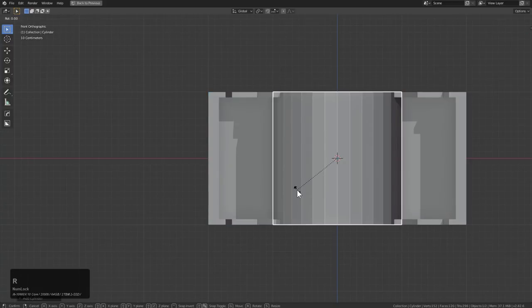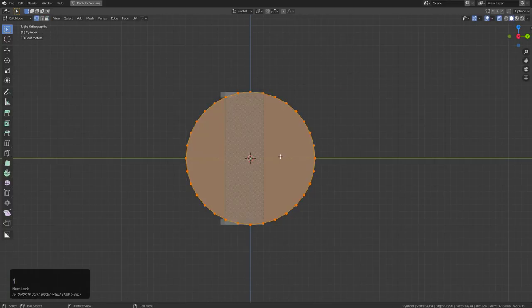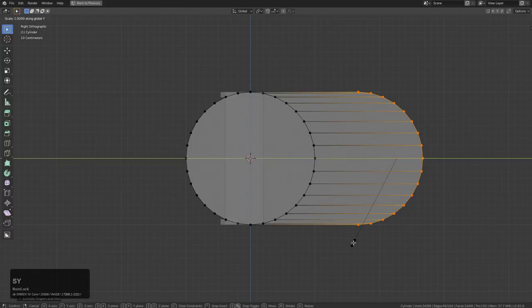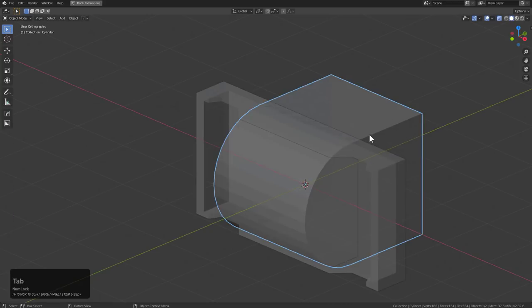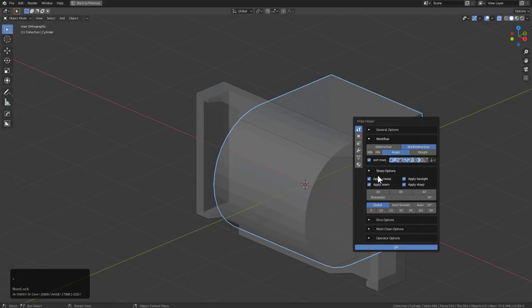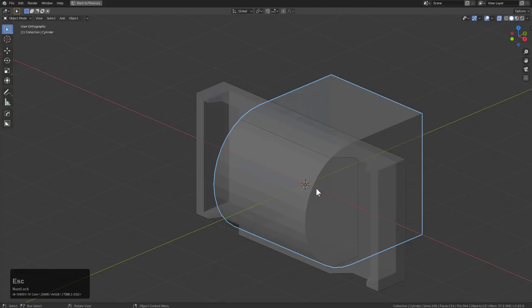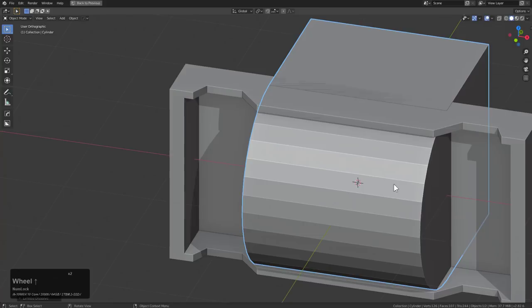Shift A — bring in a cylinder, RX 90. Looking at this from the side, in edit mode with Alt Z to see through, I'm going to grab these verts, E, Y, S, Y to bring this out. This shape is prime for us to Dice or use the Mesh Clean on. Under my Mesh Clean options I have Active already set up — so it'll clean the active selection.